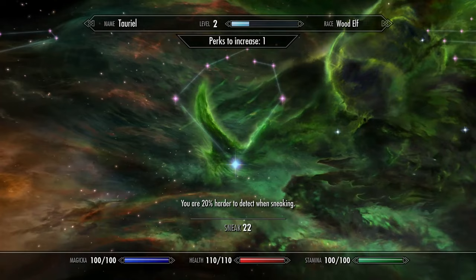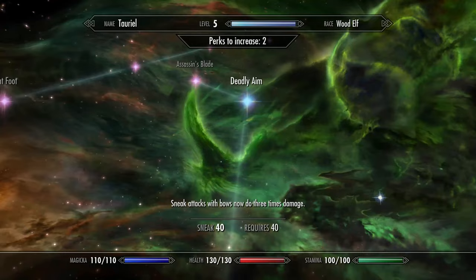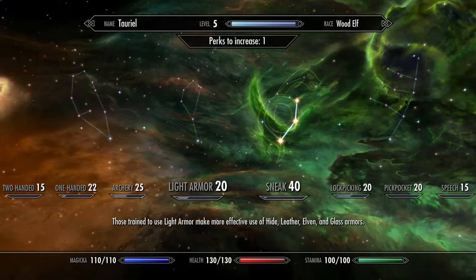Your first skill point you want to put into the base of the sneak skill tree. Now repeatedly attack him. You can do this for longer if you wish, but I'm only going to level this up to level 40. This is just so we can unlock the deadly aim perk.